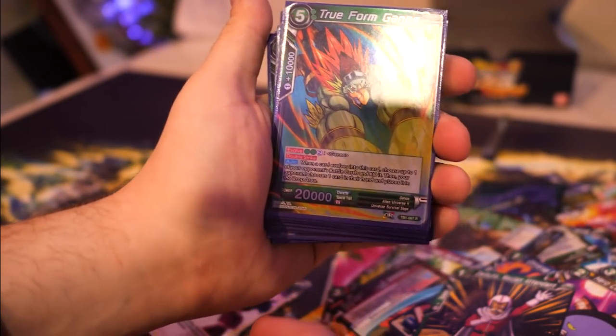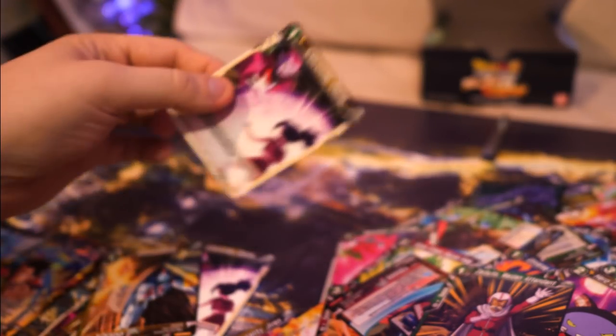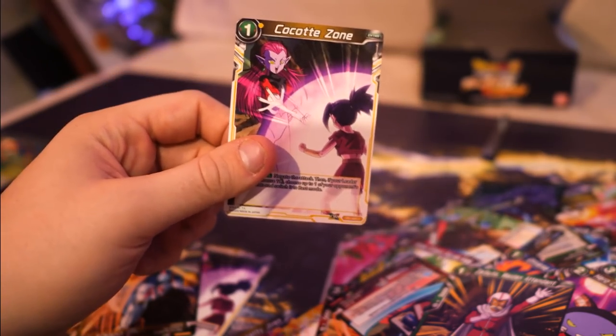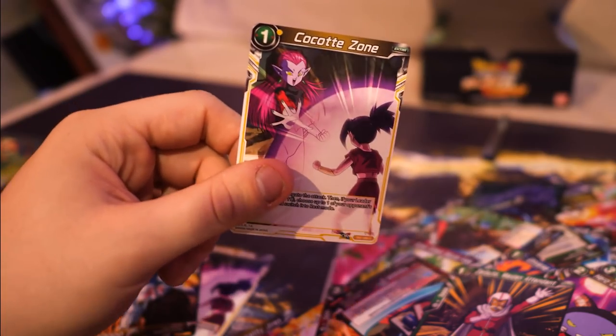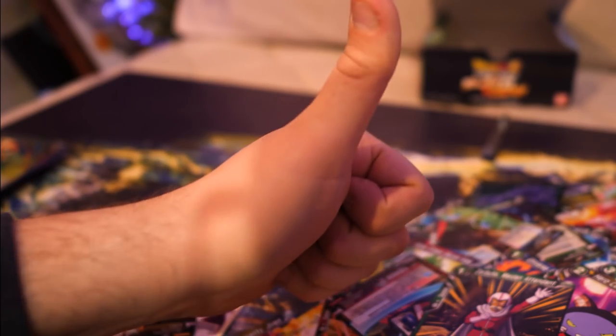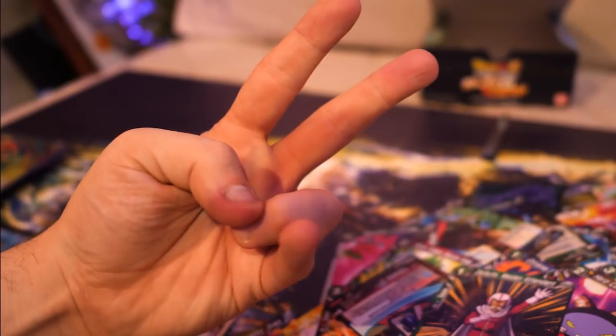Fairly respectable. Do I feel that was worth it? Well, we've got a lot of cards and some quite useful ones. Cocotte Zone - I have to admit it's a very useful card if you don't have Whis' Coercion and you just need a yellow one - and I do have a yellow deck. Thank you all so much for watching, and if you like these card opening videos, do let me know and I'll buy some more packs and boxes and put it up on the channel. The card game so far - I'm having a lot of fun with it. But until next time guys, catch you later!